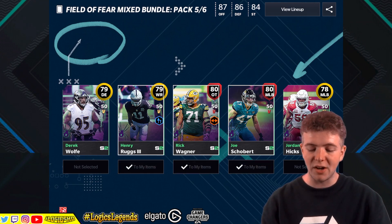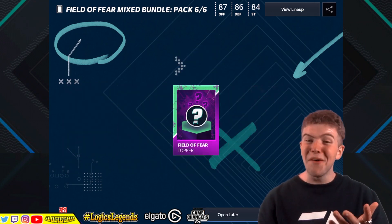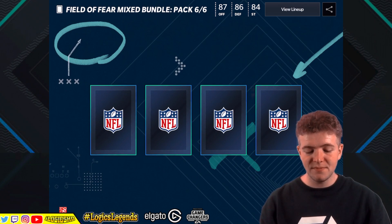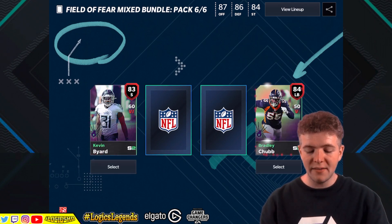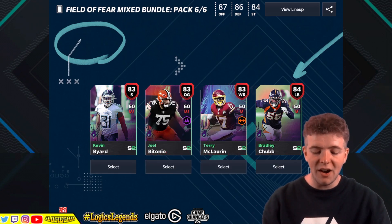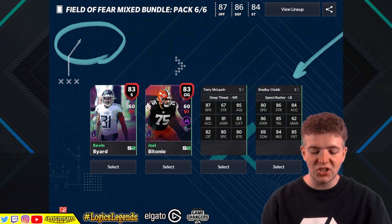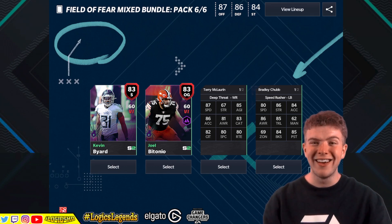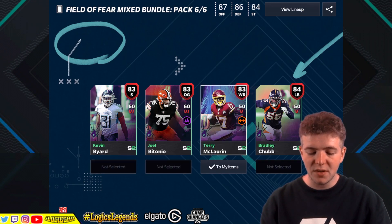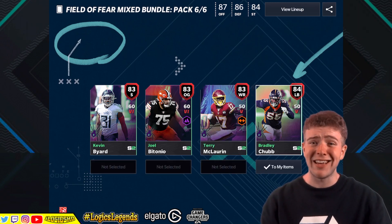Maybe Henry Ruggs? Yeah we're going with it. Now this is what I'm excited for - this has been a banger pack. Left 83, right 84 - Joe Batonio again. We haven't actually seen Bradley Chubb or Terry McLaurin yet. McLaurin: 87 speed, 85 agility, 86 acceleration, 81 awareness, 83 catching. Bradley Chubb: 86 awareness as well. Bradley Chubb looks fire - we've got to take Bradley Chubb, it has to be done.